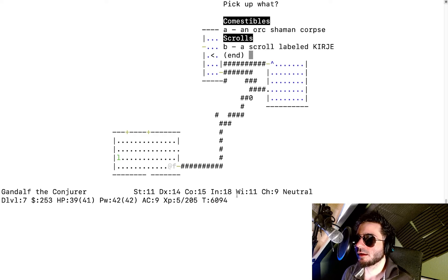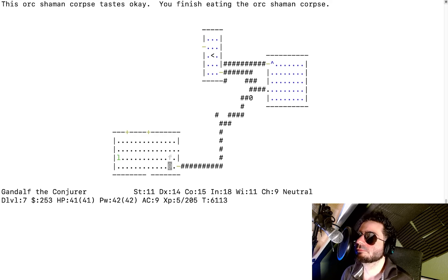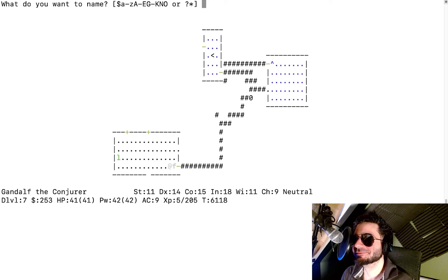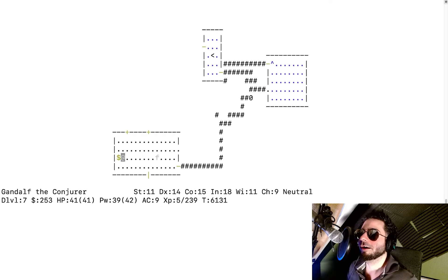There's a scroll labeled 'kirje' — take it. And the orc shaman corpse. Should I eat it? I eat the orc shaman — it tastes okay since it's not my race. Pick up the scroll. I learned a new shortcut for naming items. I name the scroll labeled 'kirje' as uncursed. Now kill the leprechaun — it drops 51 gold pieces and we have 300 total. Gold is mostly meaningless except for robbing shopkeepers.